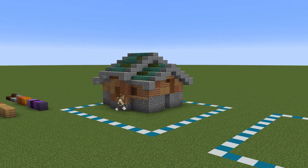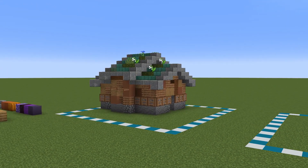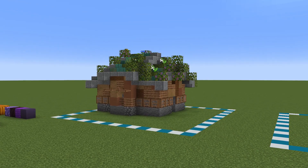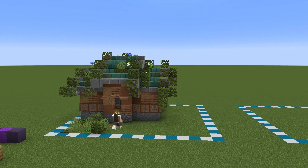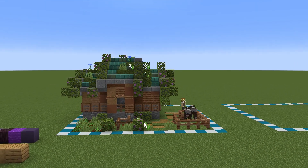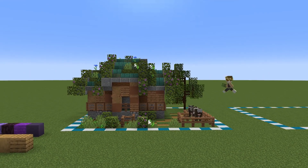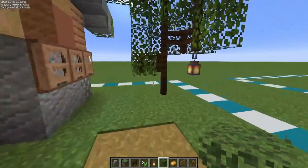With the build palette finally figured out, it was time to finish off the details of the exterior of our starter house. We needed to make sure that we had both an animal pen and a vegetable field, and I couldn't forget the overgrown vibe we were looking for. Overall, I'm really happy with how the outside of our build came together, but we still need to do the interior.